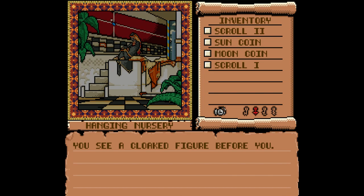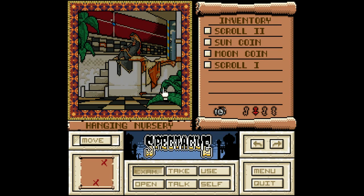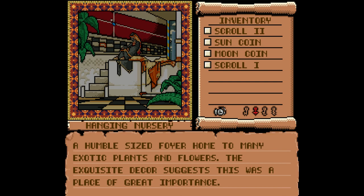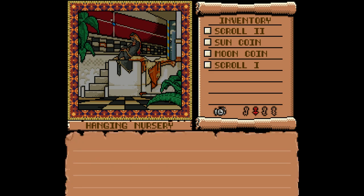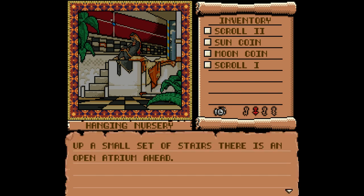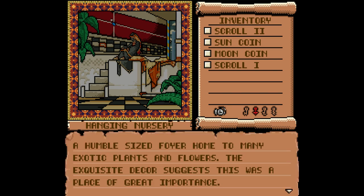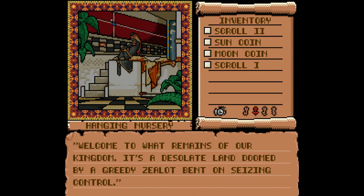Hanging Nursery — what kind of hanging are we talking about? You see a cloaked figure before you. Let's take a look around first. A humble-sized foyer home to many exotic plants and flowers. The exquisite decor suggests this was a place of great importance. Up a small set of stairs, there is an open atrium ahead. Hello? 'Welcome to the remains of our kingdom. It's a desolate land doomed by a Gris Zealot.' Some people pronounce it Zealot. I pronounce it Zealot. I don't care.